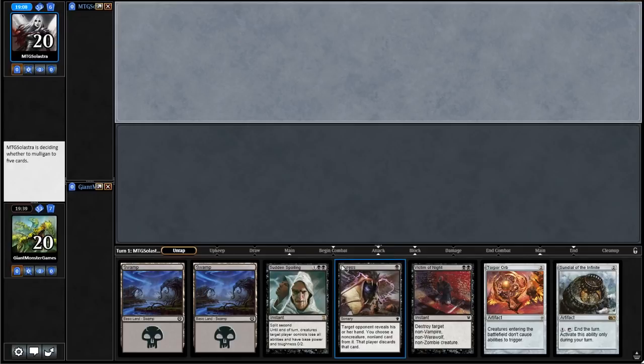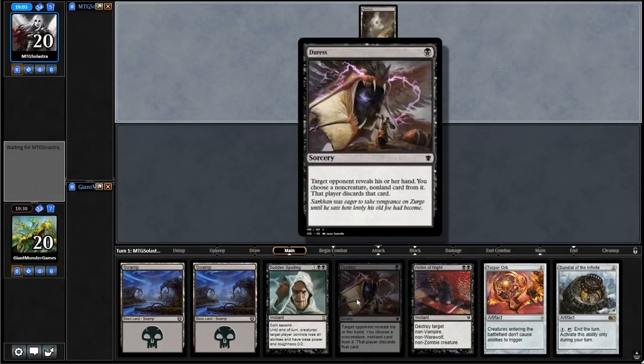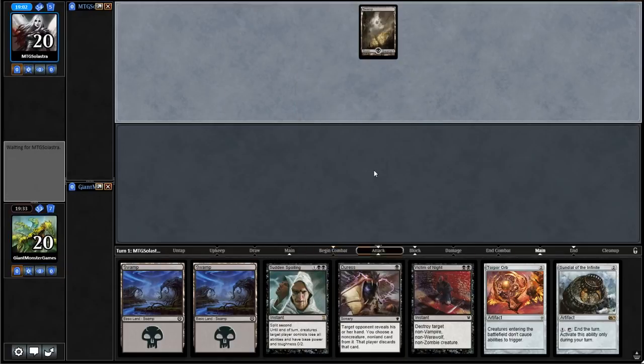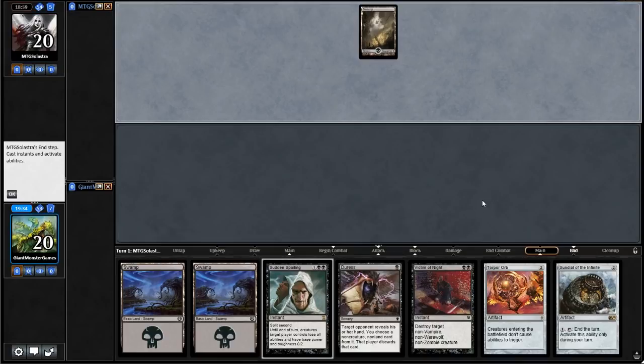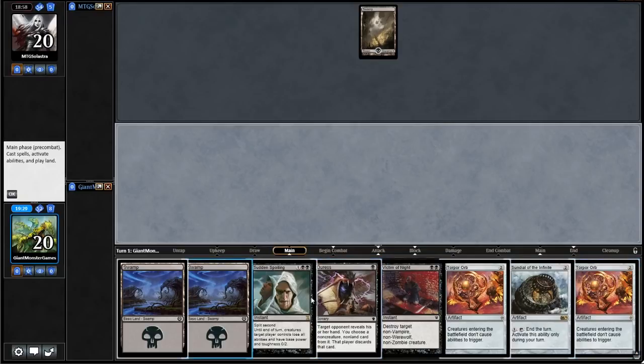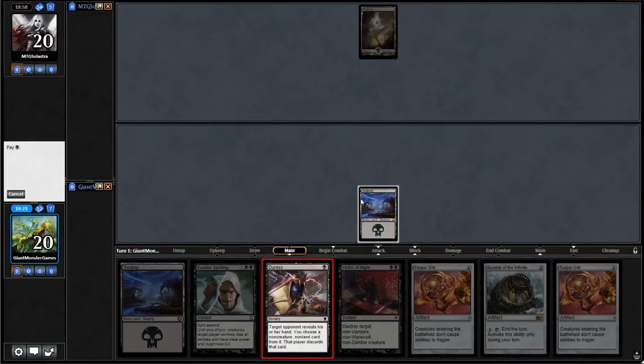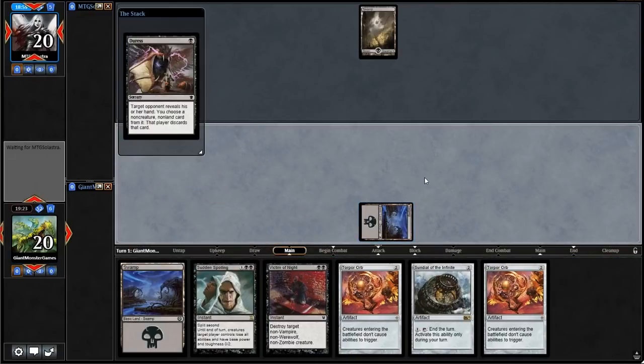First turn is going to be Duress — play Swamp, Duress. It's a pretty standard play. For budget decks, Duress seems to work pretty well. Obviously in the non-budget version this is Inquisition of Kozilek or Thoughtseize, which are just hands down better. So I'm actually surprised our opponent doesn't have Thoughtseize or Inquisition — or even Duress for that matter. Double Torpor Orb — that's unfortunate. We don't want three of these; this is not good. But that is the way the game goes sometimes.